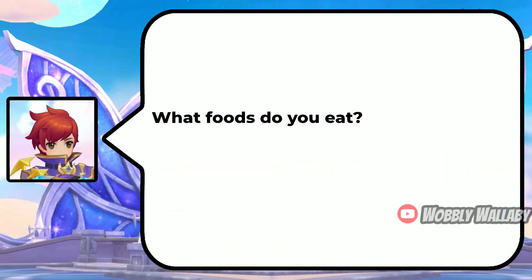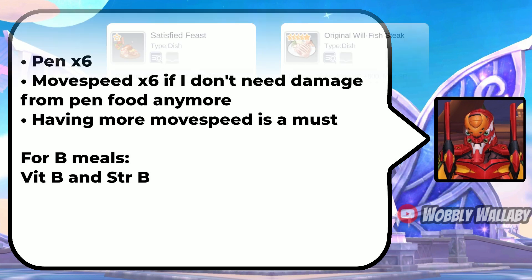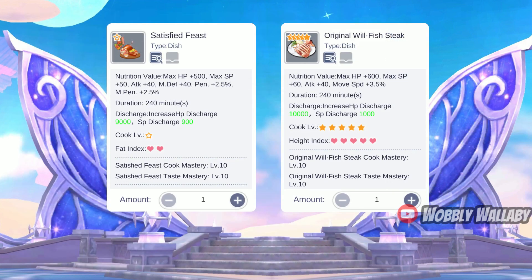Next, what foods do you eat? He said penetration times 6. Move speed times 6 if he doesn't need damage from penetration food anymore — having more move speed is a must. For B meals: Vitality B and Strength B. The penetration percentage food is Satisfied Feast, and the move speed food is the Original Wild Fish Steak.